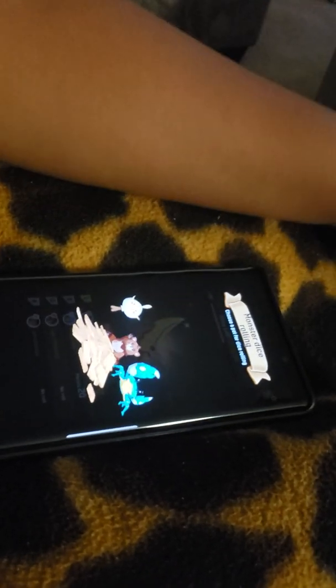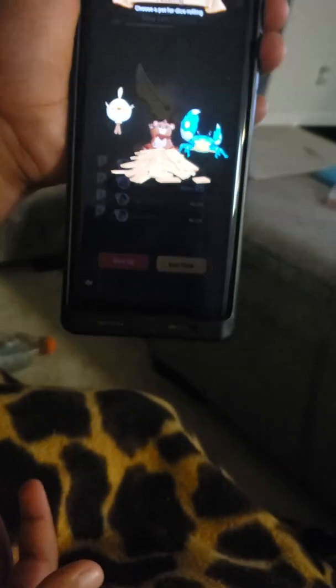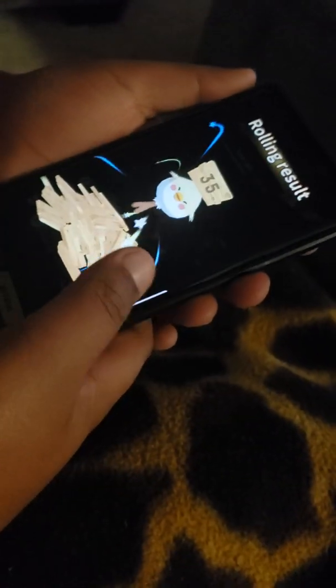What do you guys think I should do? Ready — if I get mom to beat me versus rock paper scissors, shoot. Okay, so which one do you want me to pick? Because you beat me — the chicken one. I'm going birdie — oh okay.